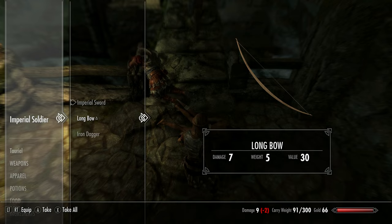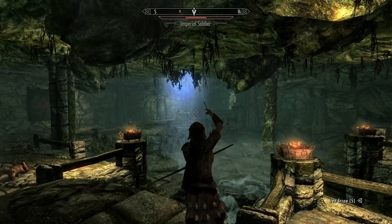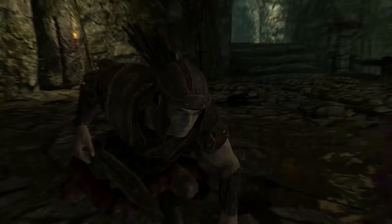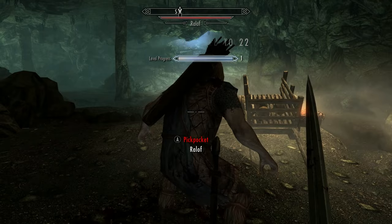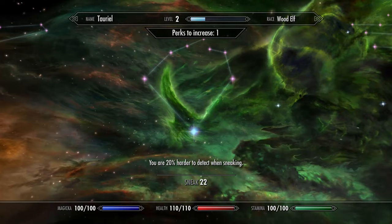The next group of Imperials you meet will carry longbows. Grab one and start utilising your archery skill, as this will be another principal form of combat. Once you reach the bear towards the end of the Helgen cave, crouch behind Ralof and sneak attack him with your dagger.